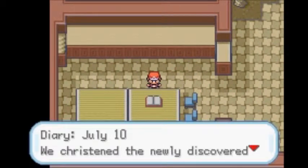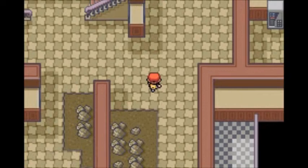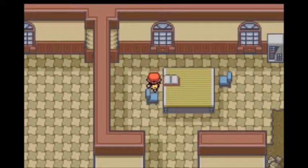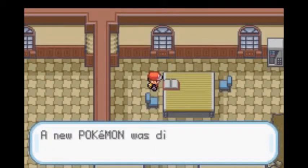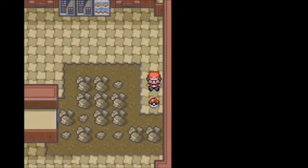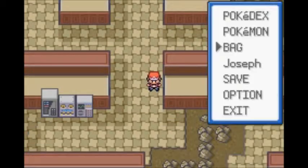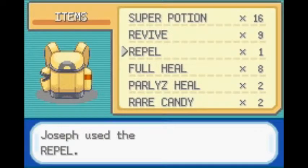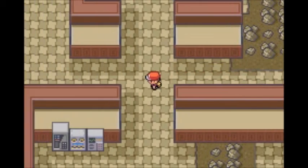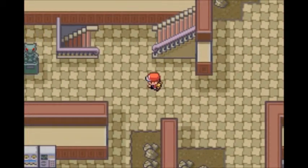Let's read what this journal says — 'July 10th, we christened the newly discovered Pokemon, Mew.' Does that mean they created a new religion for it — Mewism? Another journal says 'July 5th, Guyana, South America — a new Pokemon was discovered deep in the jungle.' There's also a Calcium here. It's kind of cool that a Pokemon game set in Kanto references South America.